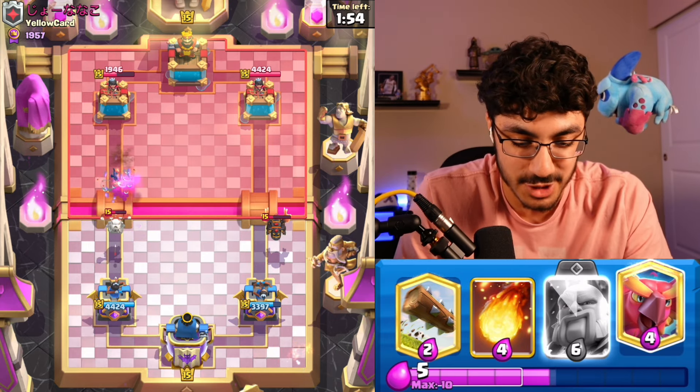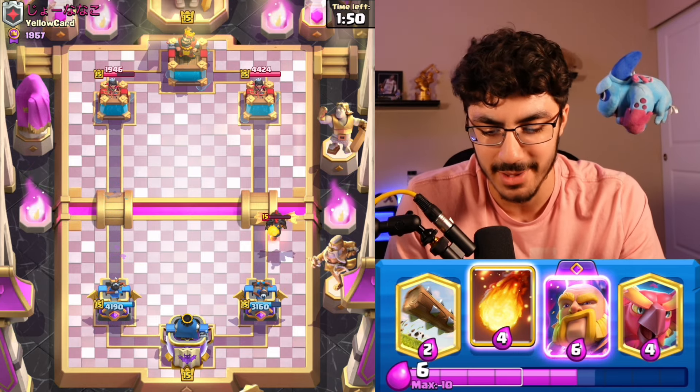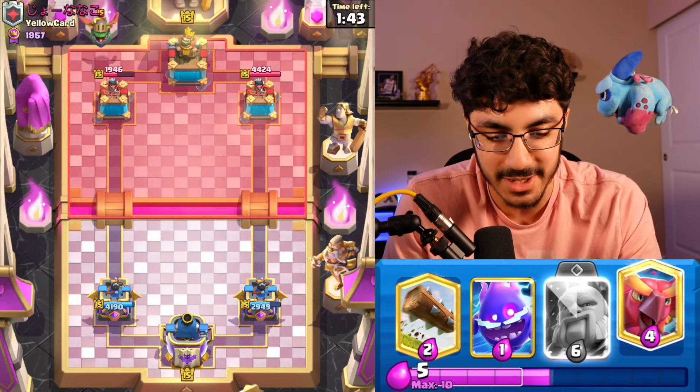We might not even Phoenix this Lava Hound. I might just Fireball it, because if you think about it, Lava Hound's not that big of a threat. The threat is the Balloon, the Skelly Drags, all that wonderful nonsense. So we're just up a thousand damage to begin the game, so that's beautiful.